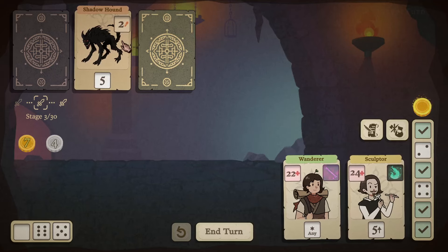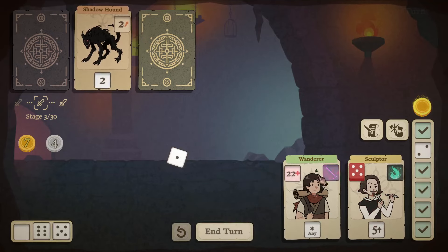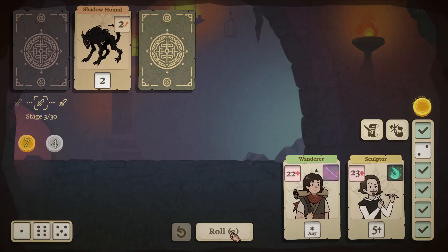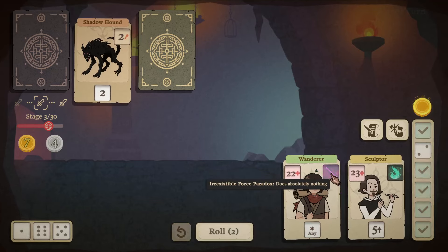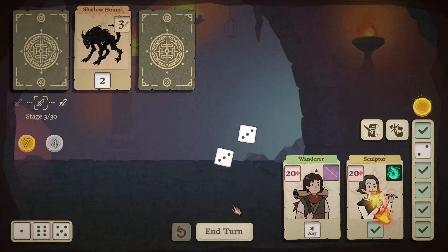Enemies have a damage indicator — if we find orange dice we can drag them in there to reduce the damage they deal to us. We also have a companion with an ability. Rolling the dice, I get a four. I want to complete my gold dice set for an extra gold coin. We can use the dice bag to save some for the next stages.